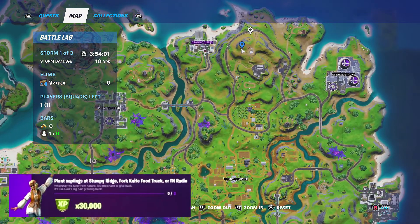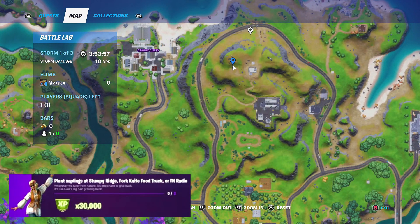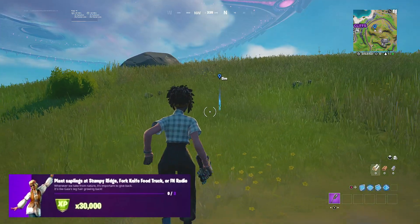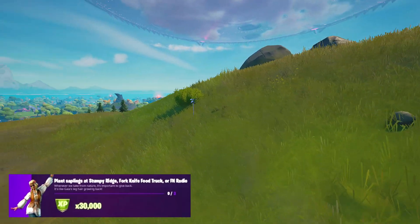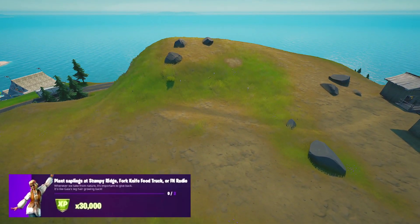We're going to be landing at FN Radio first. The FN Radio is the big radio station at the top of the map near Craggy Cliffs and also the old Chad as well. The location is shown in the background footage — all three saplings will be right by here. And as you guys can see in replay, here are all three saplings. That's the first location done.